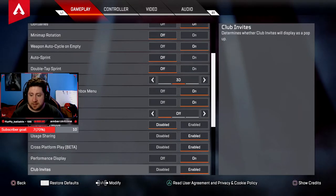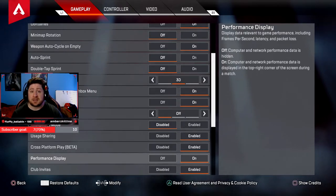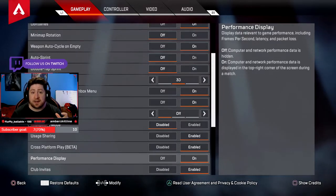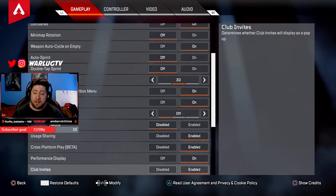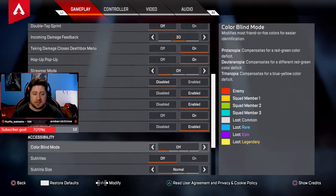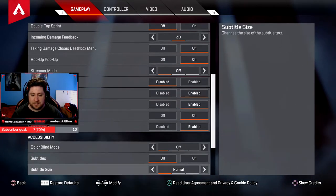Performance display: I like this on — it shows your FPS, packet loss, and similar info. On console it'll show a constant 60 frames, though it may be less on a regular PS4 without the Pro. Club invites: enabled — clubs are a great new feature, so turn this on. Colorblind mode: I've messed with this a couple times but I keep it off. Subtitles: off.